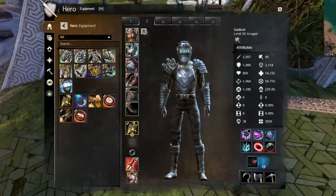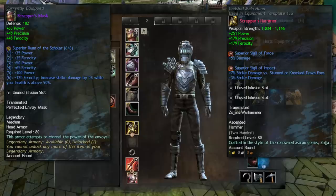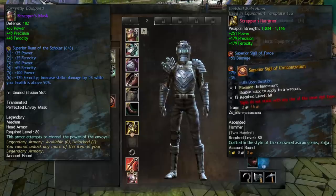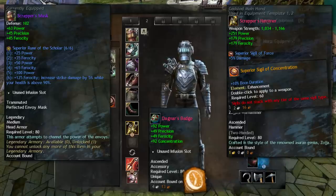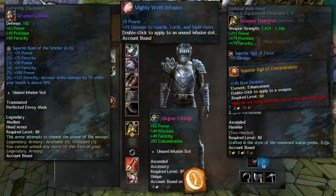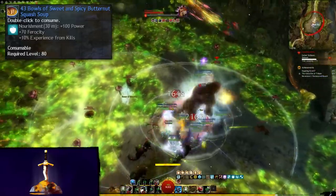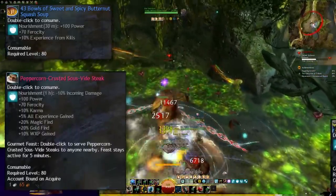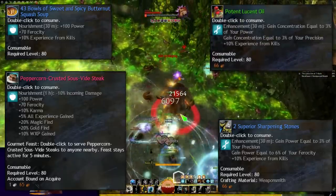Moving on to gear, it is very straightforward. Full Berserker with Scholar runes, with Force and Impact sigils on the hammer. For the quickness variant, just swap out the Impact sigil for a Concentration sigil and take full Diviner trinkets. These can also be used on other builds like Alacrity Renegade, so you can get some bonus value there. You don't exactly need this much boon duration, but it's useful to overcap a bit to guarantee uptimes. If you're truly dedicated, throw on some Power Infusions to get that extra 2% damage. For food, grab Butternut Scorch Soup — or even better, the Ascended version with added damage reduction, Peppercorn-Encrusted Sous-Vide Steak. Regular Sharpening Stones will suffice for the enhancement, or for the quickness build, try some Potent Lucent Oil for more boon duration if necessary.